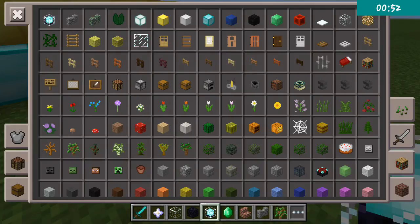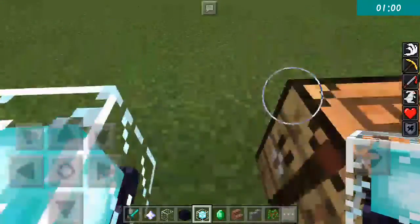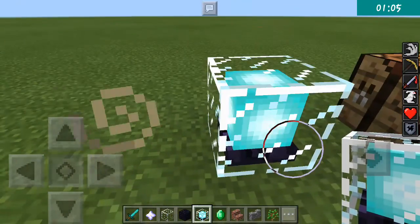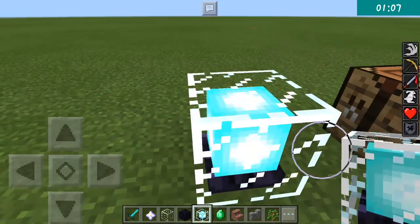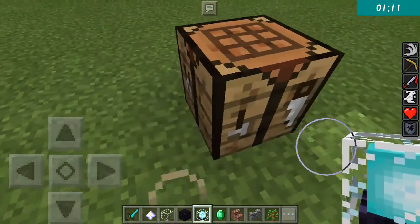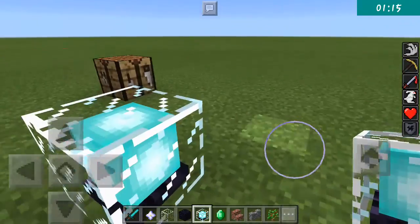First, let's talk about the beacon. A beacon can be found in creative mode inside the bookshelf compartment - it's the first item. When you place it down it looks quite cool: obsidian below, with a block of diamond, it looks like black diamond, and glass surrounding it.